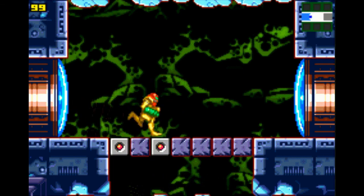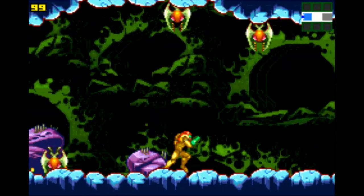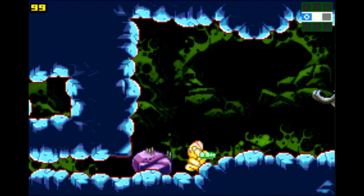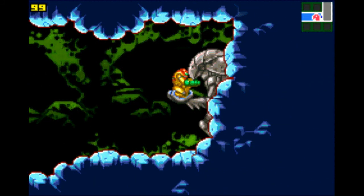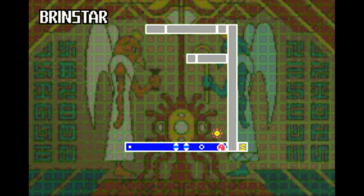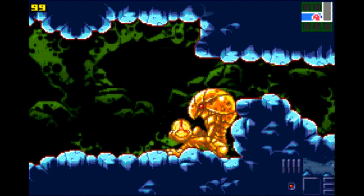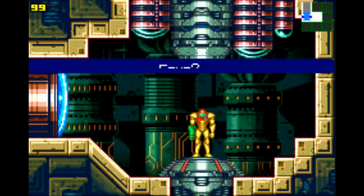Let's continue on. We gotta find bombs and missiles and all sorts of good jazz. Here's our first big difference: Chozo statues. These guys will refill your energy, and most of them that are just sitting around will give you a new location point to get to on your map. Awesome. Just listen to that classic remix Metroid music, man. So psyched for this game. Get a little save action going on.